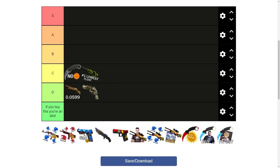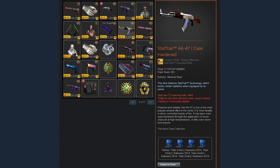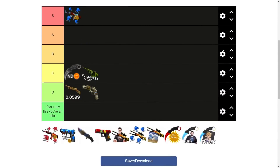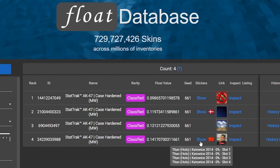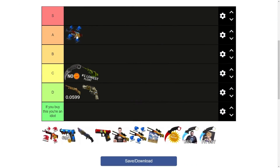Next up we have the times-4 Titan Holo StatTrak minimal wear scar pattern AK Case Hardened. Basically, this is the best AK in the game with four of the best stickers in the game on it. This thing is just crazy — it's valued at about $500,000, though take that with a little bit of salt. It would be an easy S-tier for me, except there are actually three of them, with one of those banned, so I'm going to make this A-tier instead. It's a really good A-tier, but still not quite S-tier for me.